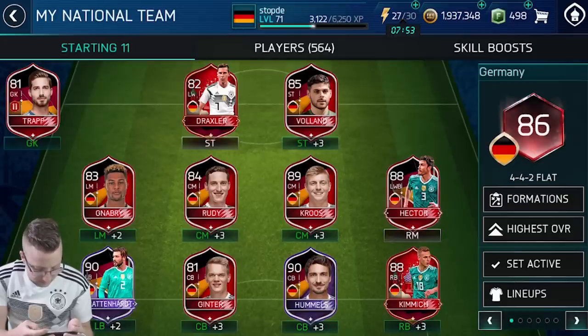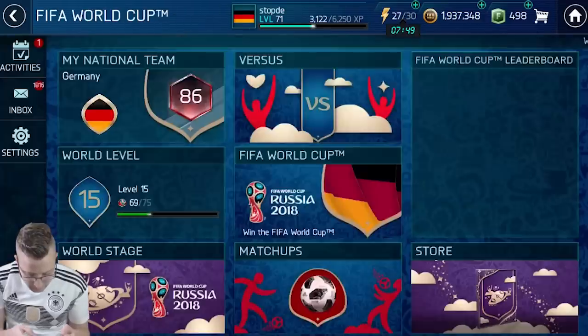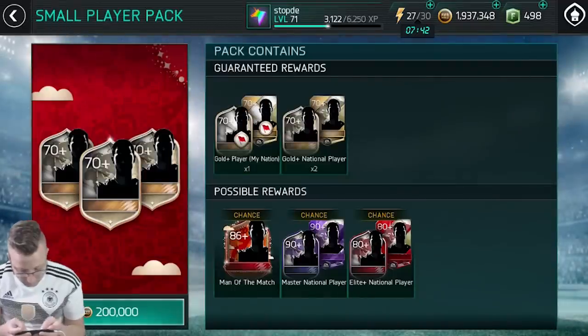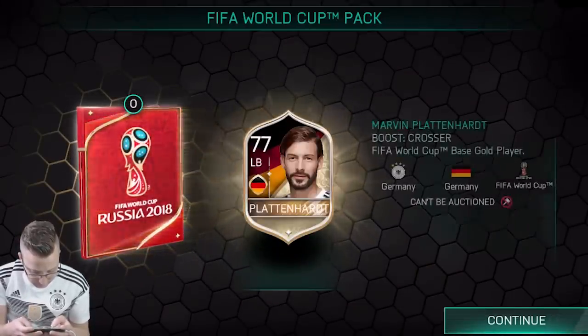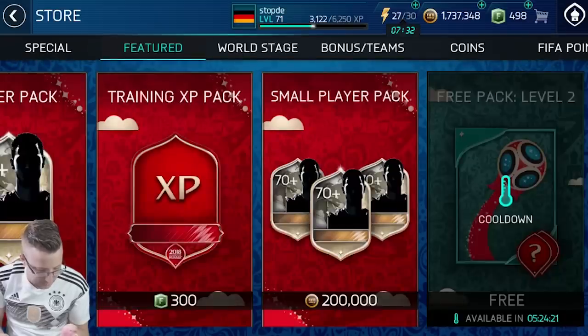We've got to set our active lineup — that's very important to make sure it's the active lineup because it won't count otherwise. We'll open up one of these featured nation packs because I love opening small player packs and we get some good luck in them. Start off by opening up this pack, see if maybe we can get something big. 75 and 77 overall — definitely not going to be higher than our current highest overall.